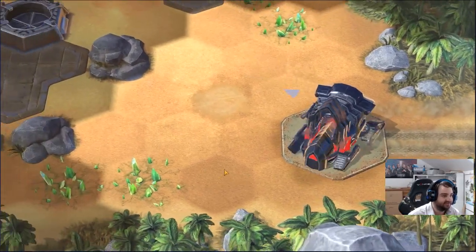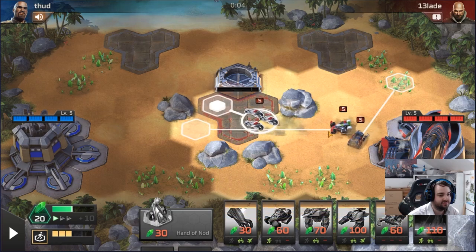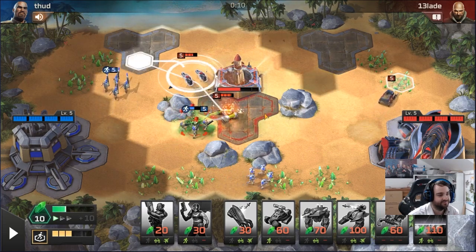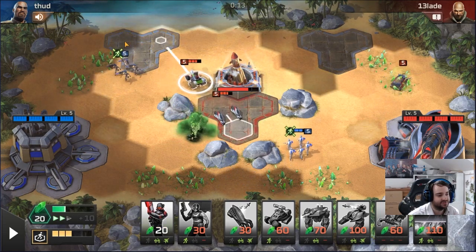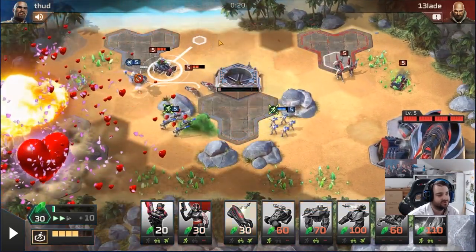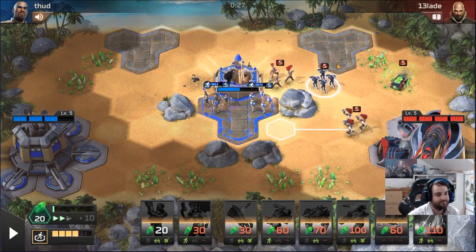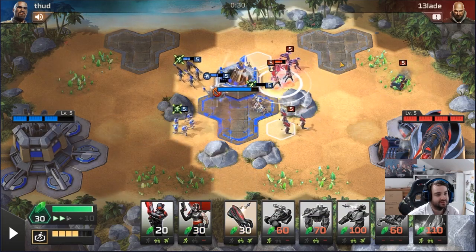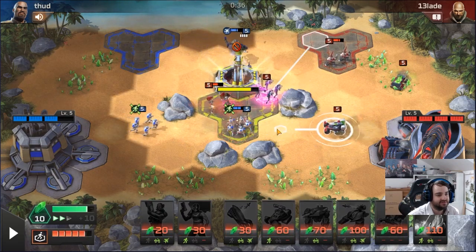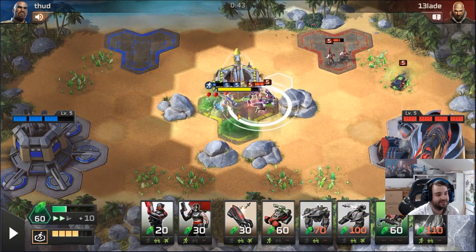Alright, up against our boy Fud again. He went barracks opening last time so I'm going to make one bike and then go harvester. We did switch to chuggy for this run. He's opened barracks again — sweet, because if I'd made the chuggy and he hadn't opened barracks that would have been rough. The chuggy's going to clean up. He should take first missile fairly easily. Oh, he's gone straight into orcas — orca does seem like the best thing against my deck. Get on the pads, get the lasers over here.